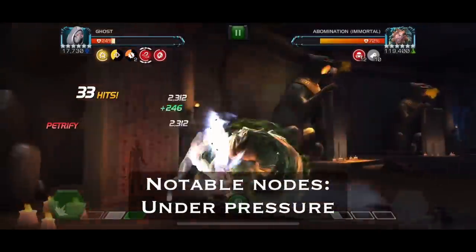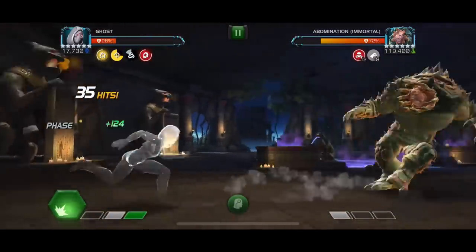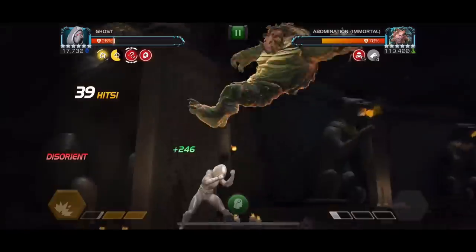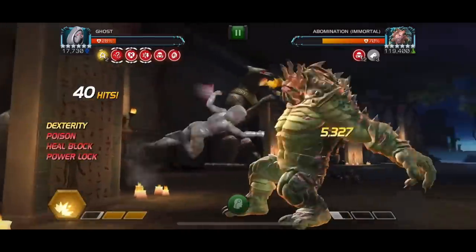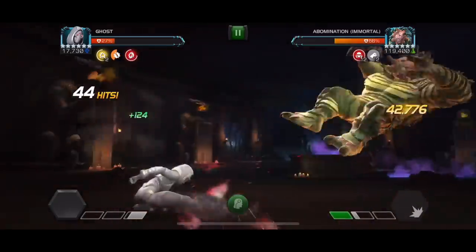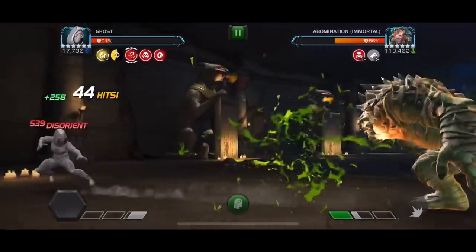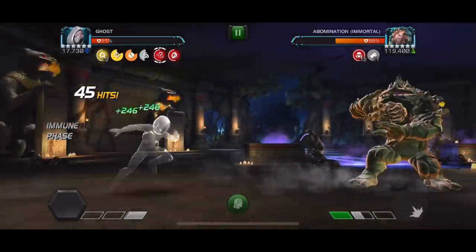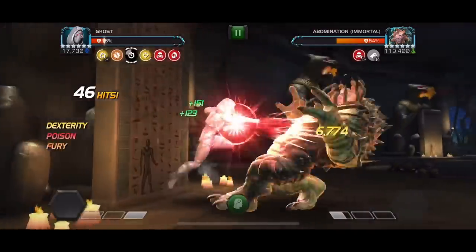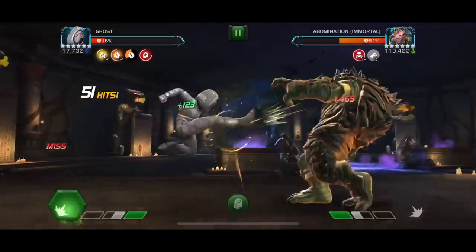I thought the I-Bomb fight would be the easiest fight of the gauntlet — just a Ghost cheese — but I was quite wrong. It ended up being one of the harder fights. There's a node where every time you dash back you get a disorient, causing a ton of block damage, plus a heal block and power lock which can be annoying. You can use those debuffs for free Willpower healing, but sometimes it just becomes too much. It should be a solo but I did mess up at the end — it caught me off guard.